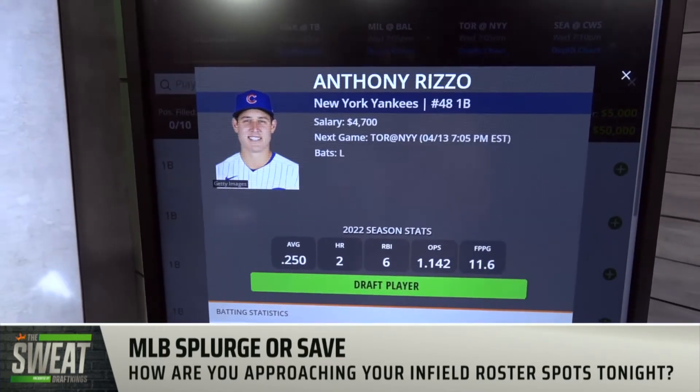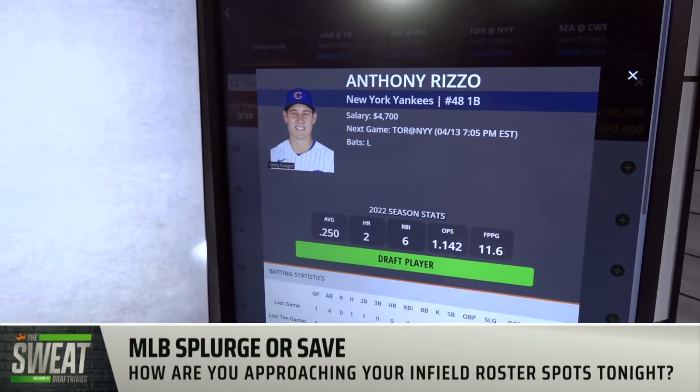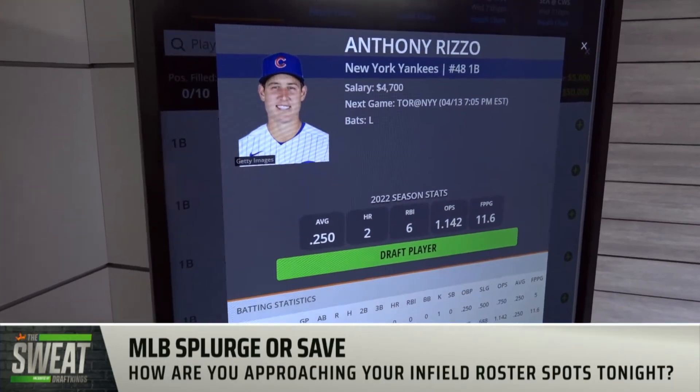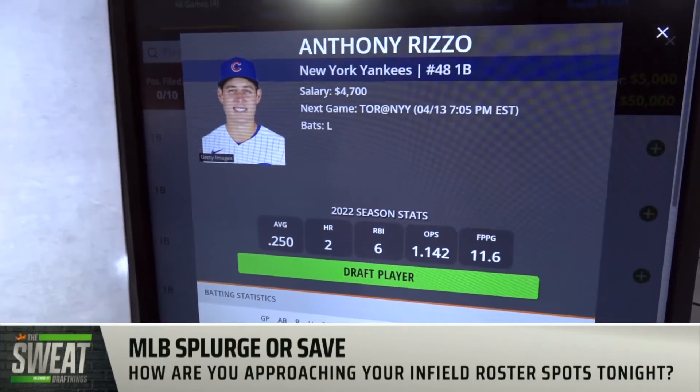Gary, take us to infield. I'll give one splurge and one save. I think you can splurge on someone like Anthony Rizzo. I don't think Jose Barrios is only going to record one out today — he's probably good for at least twice that. But even looking back to last season, when Barrios struggled it was against left-handed bats. He's dominant in right-on-right situations — it's the lefties that give him issues. In that first start against Texas, he faced four lefties, all four reached base, one hit a home run. Rizzo's on fire to start this season — he's got a .504 expected wOBA through his first 22 plate appearances. He's just feeling it right now, and anytime you can get a power left-handed bat at Yankee Stadium, that's not a bad idea. So 4,700 for Rizzo is a really nice price.